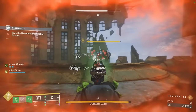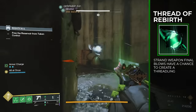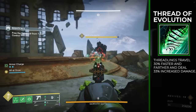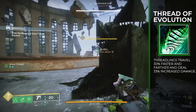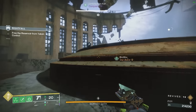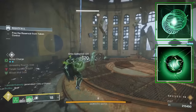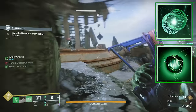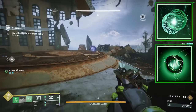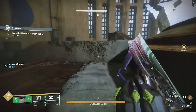The four fragments we take are: Thread of Rebirth — Strand weapon final blows have a chance to create a Threadling, which plays right into the season and as you can see in the gameplay, Threadlings pop out left and right. Thread of Evolution — Threadlings travel further and deal 33% additional damage, which is essential because without it they're not very good. Thread of Warding — picking up an Orb of Power grants Woven Mail, and we'll be creating so many orbs you'll have this up non-stop. And Thread of Generation — dealing damage generates grenade energy, which plays great into Threadlings, Whirling Maelstrom, and the Unravel debuff constantly dealing damage to targets on the field.